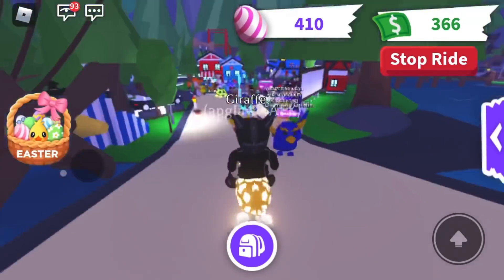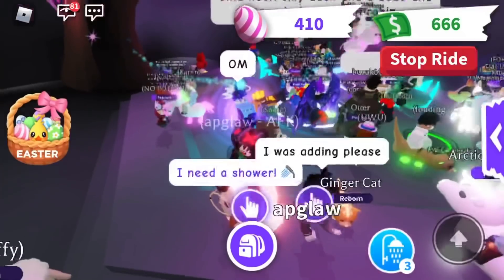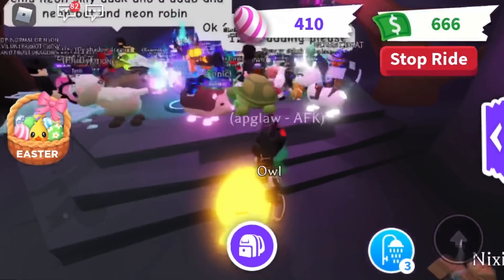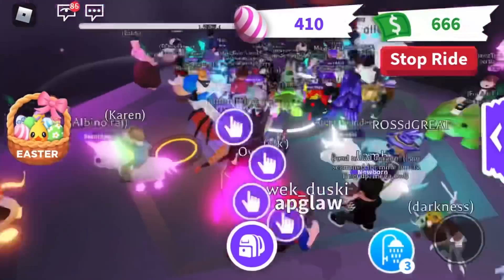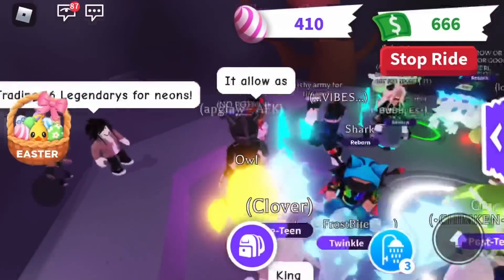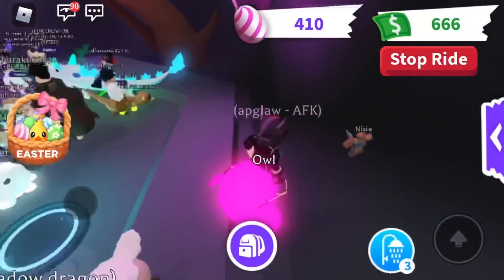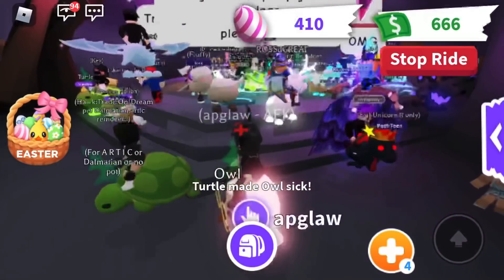It's important to note that parrots, owls, and giraffes are increasing in value, but at a rate slower than frost dragons, bat dragons, and shadow dragons. This disparity in growth rate is creating a perception among traders that parrots, owls, and giraffes are losing value, which is in turn lowering demand for these pets.